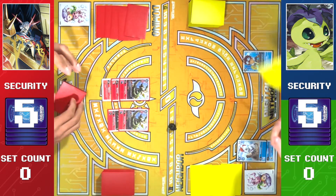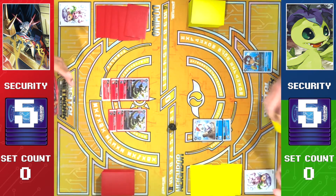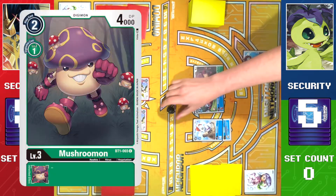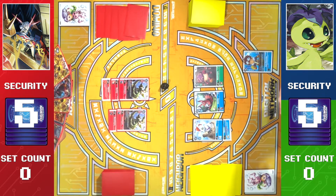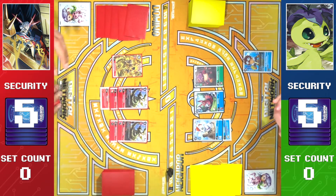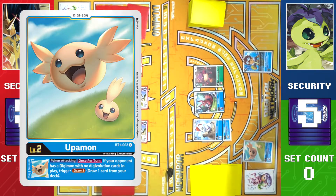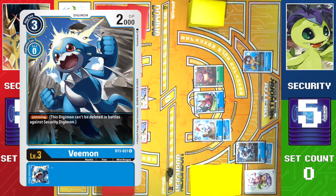Interesting. We're gonna draw. We're gonna promote — Elecmon for two. We're gonna play Mushroommon for two. Give me one. I will draw. And I'll play Phoenixmon for 10 — give you nine. We're gonna draw. Hatch. We're gonna Digivolve to Vimon, and draw.